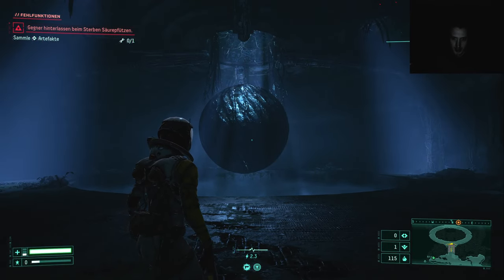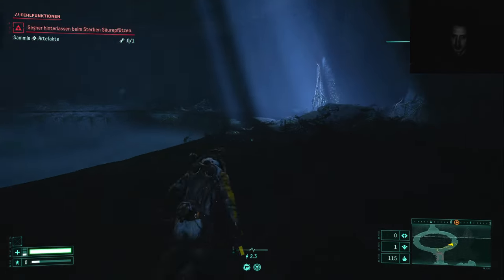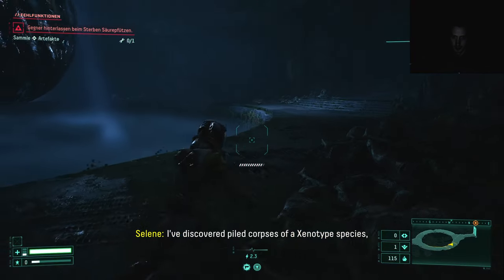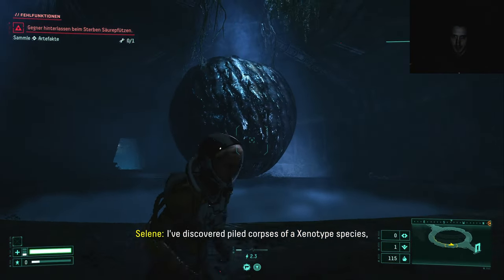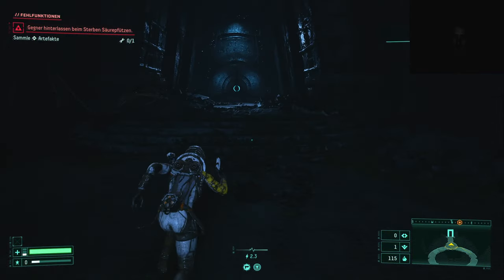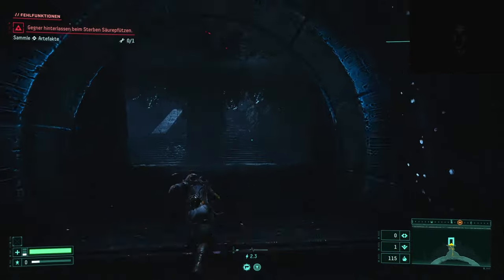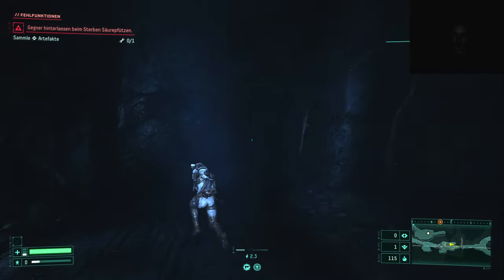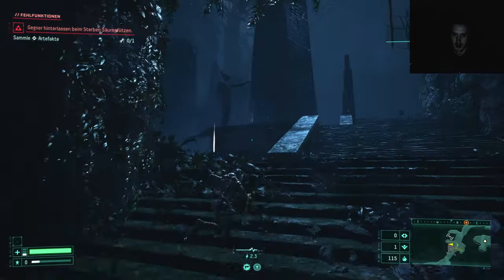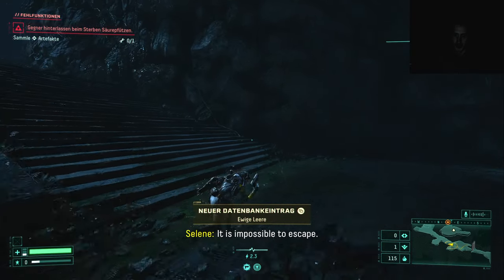This looks familiar — maybe I've seen that in games and movies. I've discovered piled corpses of a xenotype species, likely the architects of these ruins. These could be the sentience that broadcasts the white shadow signal. How the hell did I never discover this game? It seems like it was made for me — with that quick movement and dodging.